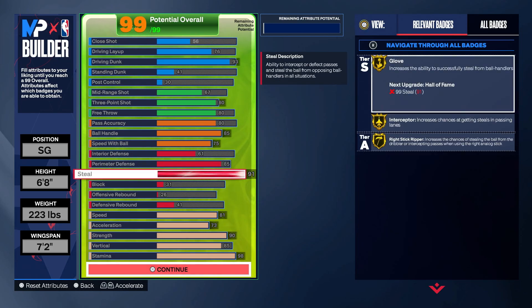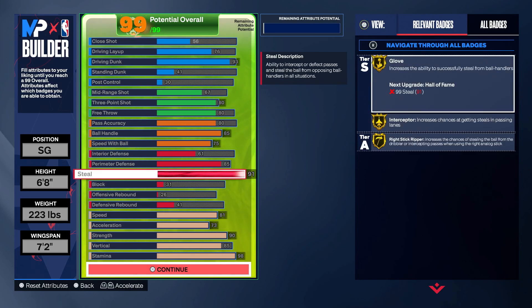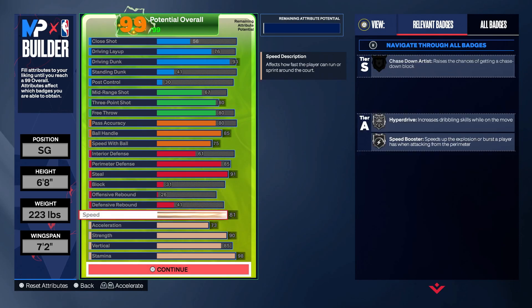This is where this build gets filthy. 91 steal gives you gold interceptor and gold glove — such an important rating this year. This is the max steal it could go. If I lower it, I lose glove on gold. Glove on gold is clutch. Steals in this game are still pretty overpowered, I'm not going to lie. Unpluckable needs a buff.